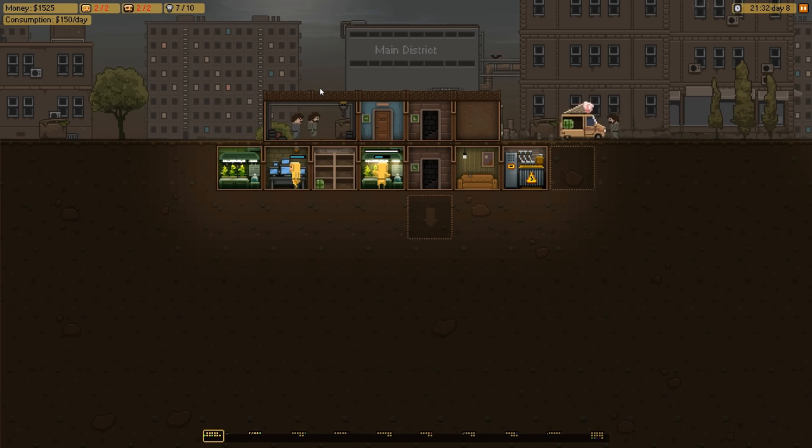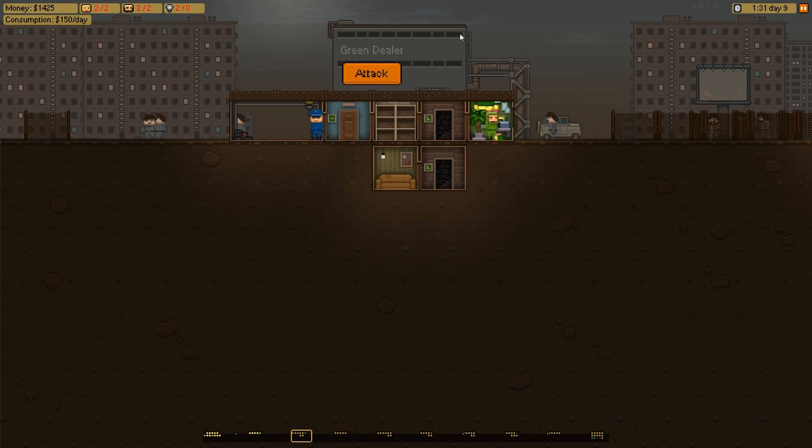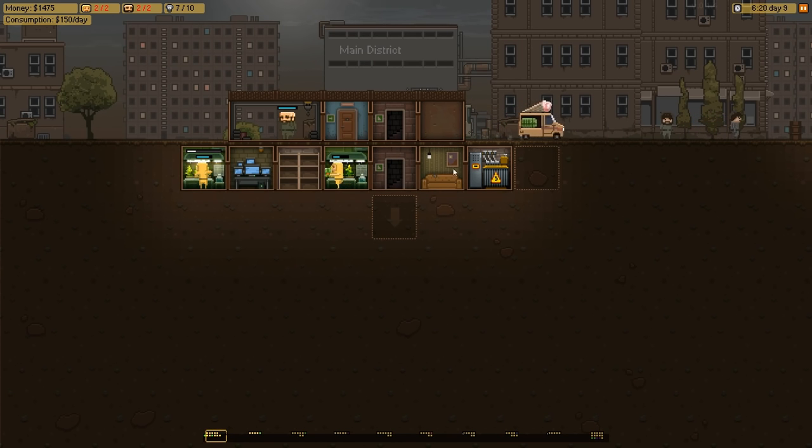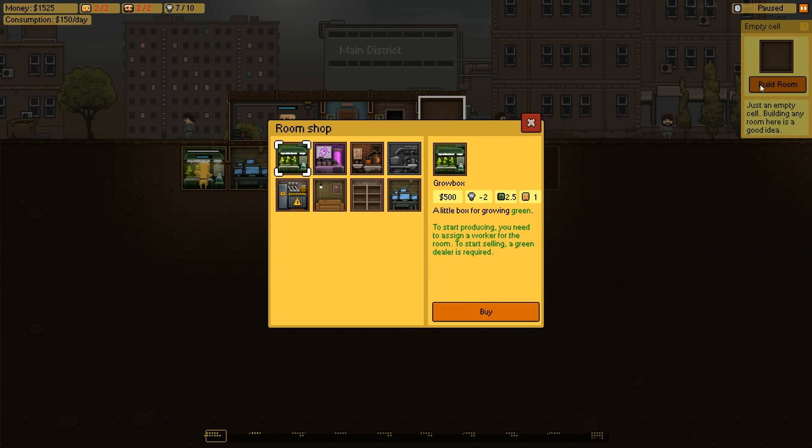We need to protect our empire and expand. Next door we've got another green dealer, and further along the road we've got an acid dealer. As we expand, this is all the stuff we can do at the moment. They did show on their Kickstarter that you can upgrade these rooms to take up more space and things like that, but we haven't got enough money for growing some nice blue meth yet.